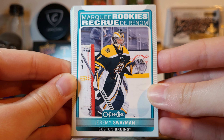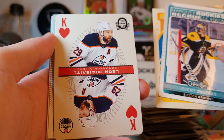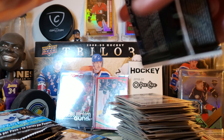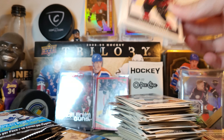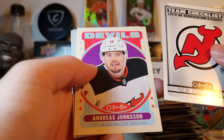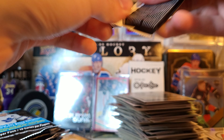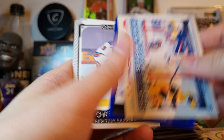Swayman rookie — that's not bad. I think that's the first one in this case. Guryanov, and a Dry Saddle King. That was a good pack. Devils, Andres Janssen, and Nick Schmaltz. Base, Sorokin review, Escher, and Cam Talbot blue.